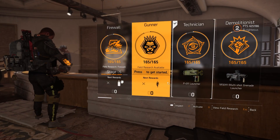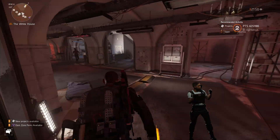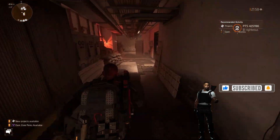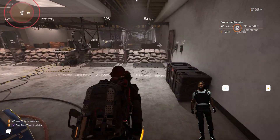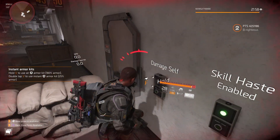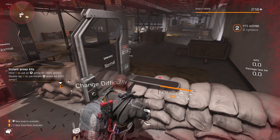Now let's check out these enamel kits — go to the gun range. All right, look — instant armor kits, old V to use.